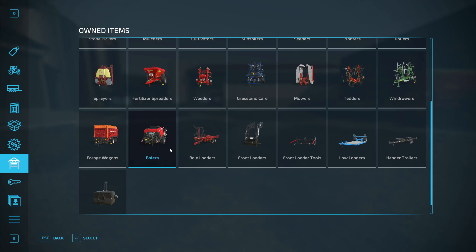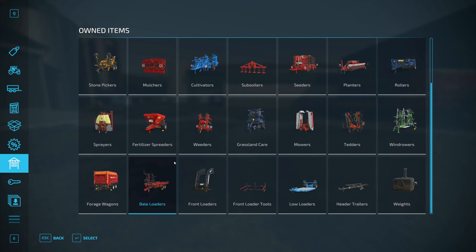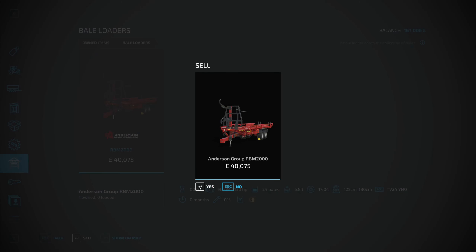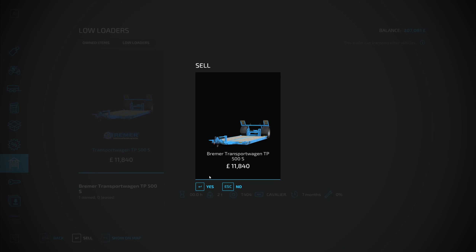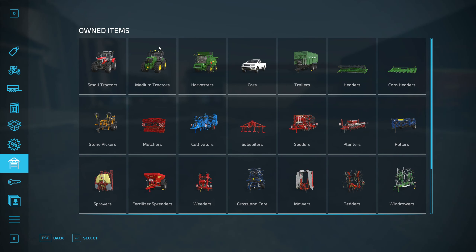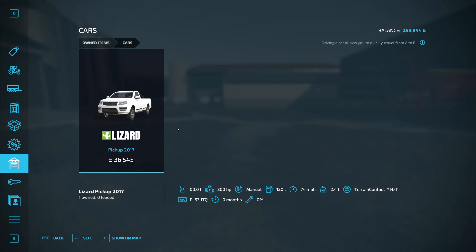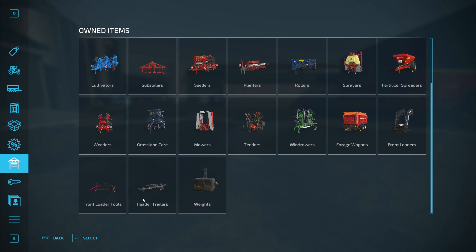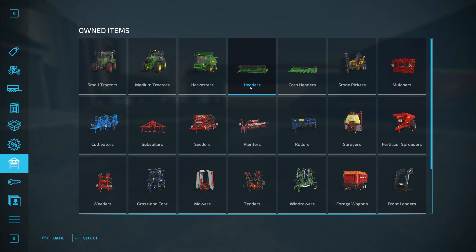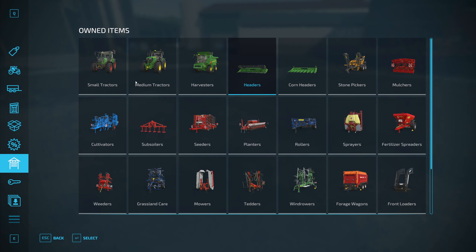I don't think I'm going to do round bales so we'll sell that. I don't think I'll need that low loader either, so we'll sell that. Trailers - sell that and get a different trailer, or sell the car because I've got another car in mind as well. I think that's probably it for the moment. What we're going to do is purchase another trailer.